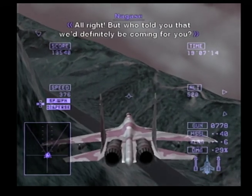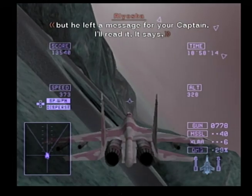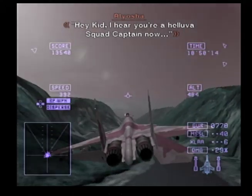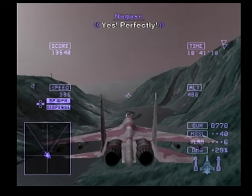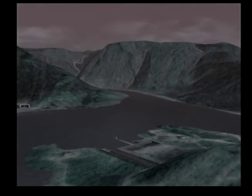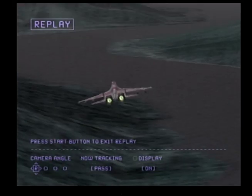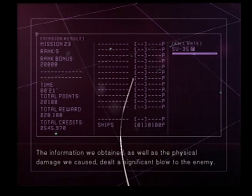But who told you that we'd definitely be coming for you? I don't know his name, but he left a message for your captain. It says: Hey, kid — I hear you're a hell of a squad captain now. Yes — perfectly. Mission accomplished. The information we obtained as well as the physical damage we caused dealt a significant blow to the enemy. There appears to be a highly organized resistance force acting against the Yuktabanian military regime. The nuclear weapon which Yuktabania acquired was safely dismantled by the resistance.